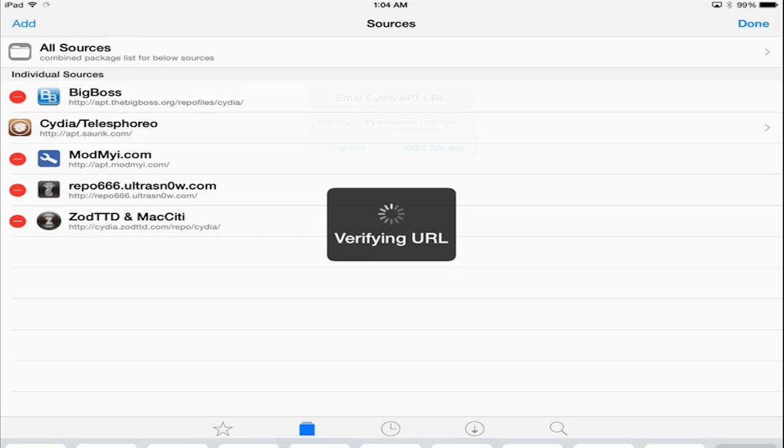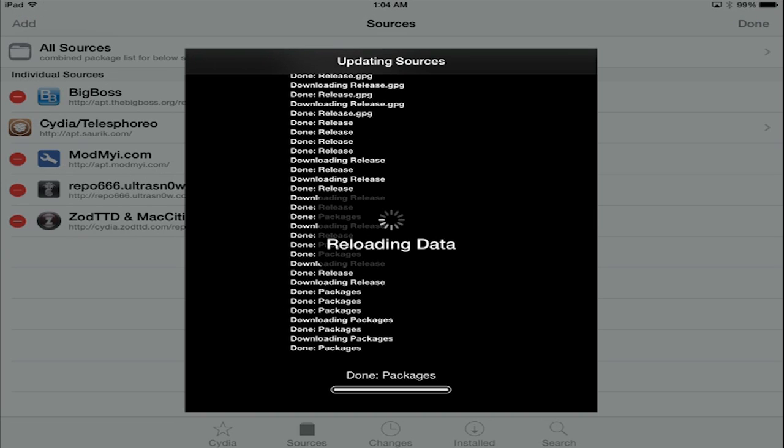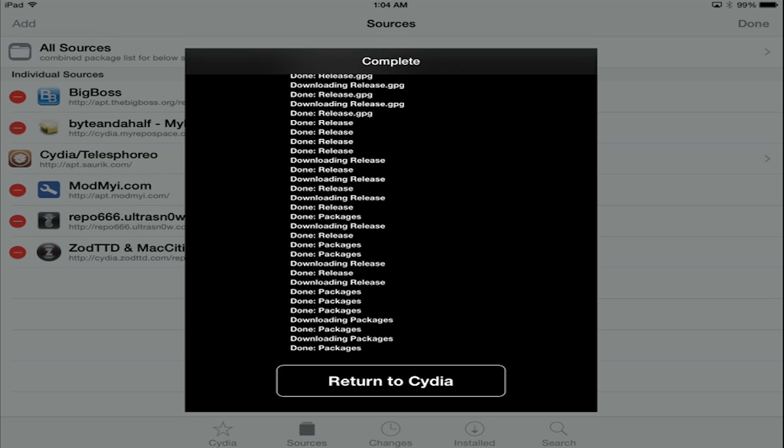What you're going to type is cydia.myrepo.com/byteandhalf. Once you've done that, go ahead and hit the Add Source button. It's going to add that source for you, which gives you access to the actual Redstone files that Byte and a Half has created for iOS devices.